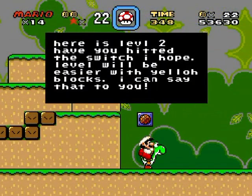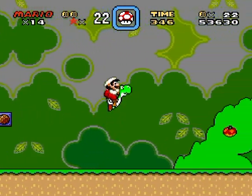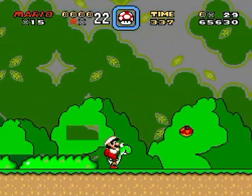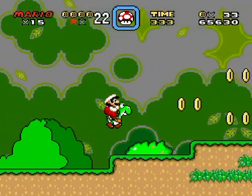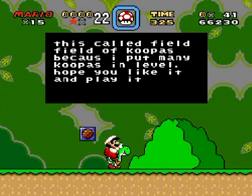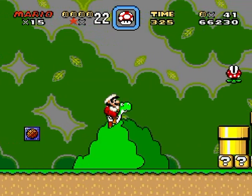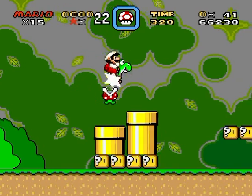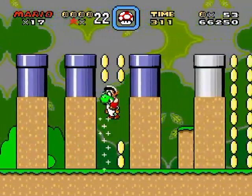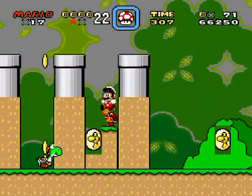Here is level 2. 'Have you hit the switch? I hope level will be easier with yellow blocks.' Awesome indeed to have such hints and great level design. Yeah, it's just pure silliness all over the place. Coins in the ground. 'It's called Field of Koopas because I put many Koopas in level. Hope you like it and play it.' Oh, I'm playing it and I do like it for sure. Thanks for asking — I mean, thanks for stating. It's like I'm making a bad hack myself, just with my commentary.